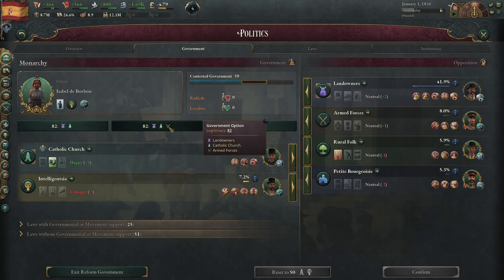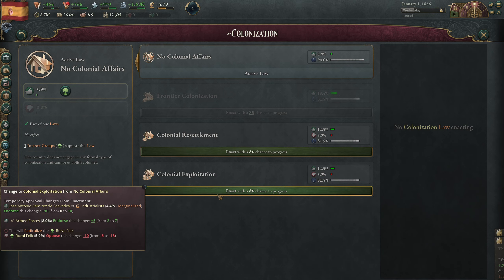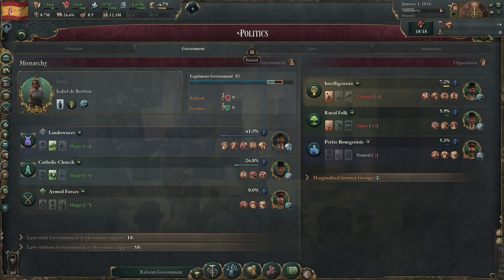First thing we're going to want is colonialism. I struggle deciding between colonial exploitation or colonial resettlement, but you get a lot more throughput with colonial exploitation, so we'll do that - just to be kind of historically accurate. Hopefully we can get that to pass; it's only an 8 percent success chance. We can't suppress the landowners, so maybe we'll bolster the armed forces.